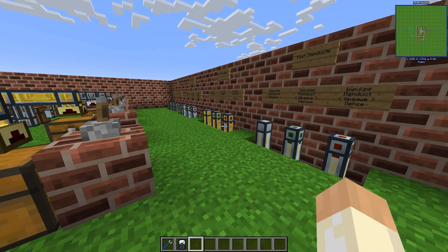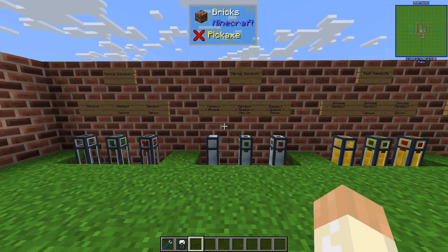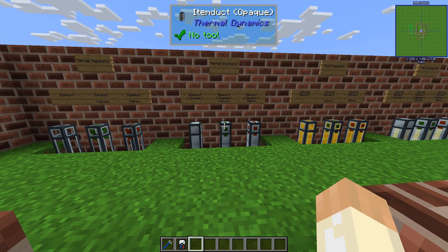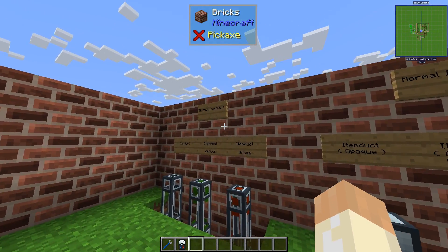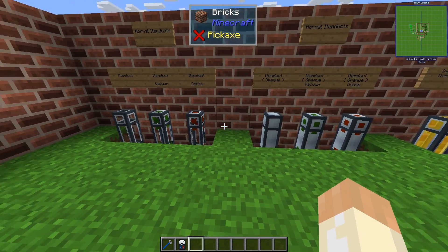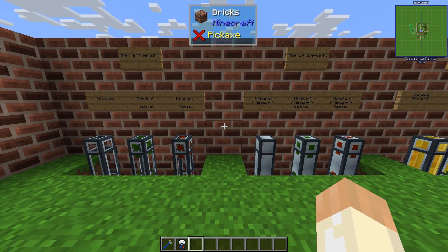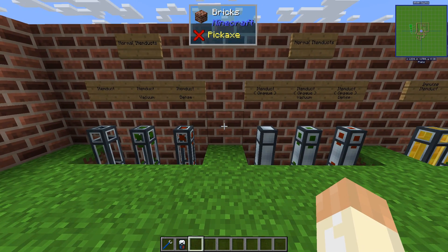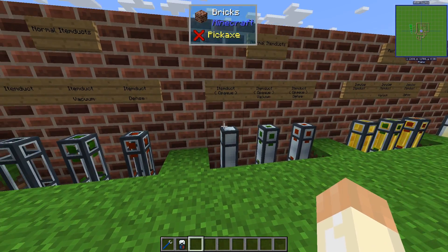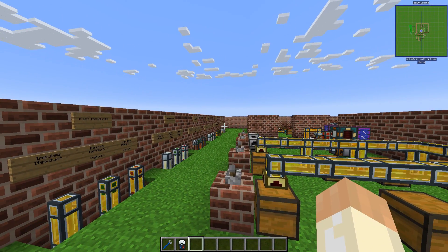So 24 item ducts. It's not really that bad because there are a few different variants, but they all come in three flavors. Normal item ducts come in two different types: the transparent one and the opaque one. The only difference between these two is cosmetic — you will see the items going through the transparent one but not the opaque. And that is the same for all of the other ones as well.